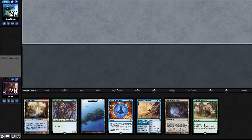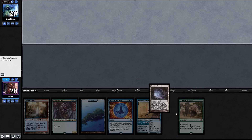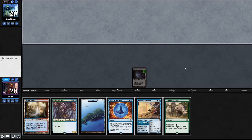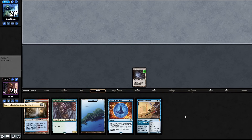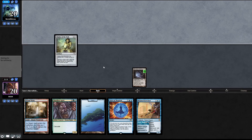Nice - kind of like this hand. We're gonna keep, we have a turn two play. We're going to exile a card from our hand - I want to go with Crashing Footfalls. Chalice for zero - sure, why not. We do have an end of turn Brazen Borrower so that's fine.